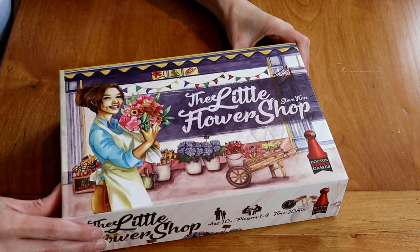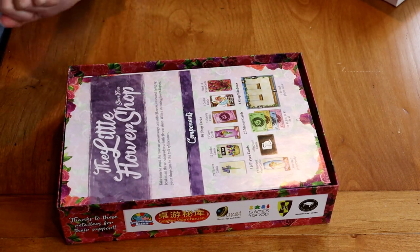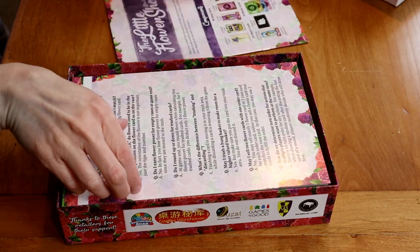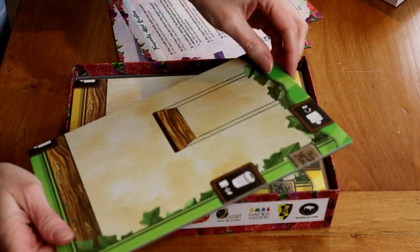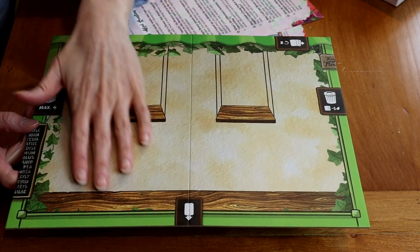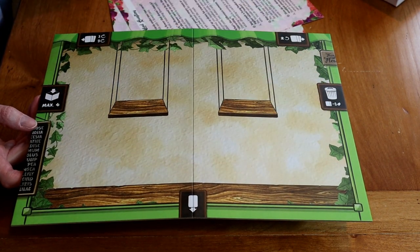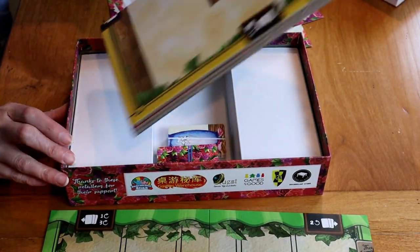The Little Flower Shop plays one to four players, takes 20 minutes to play, and its ranking on Board Game Geek is a 1.5 difficulty out of five. When you open up the box, you're going to have this really nice player board that everyone plays on — they'll put all of their cards on this board, so everyone needs at least this much space. The base mechanic of the game is card drafting.